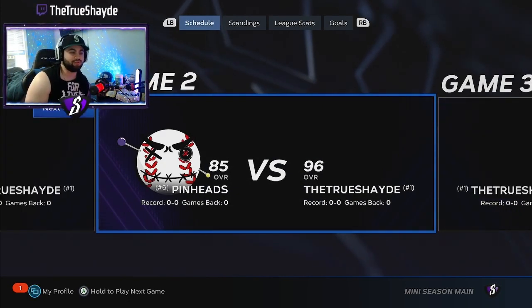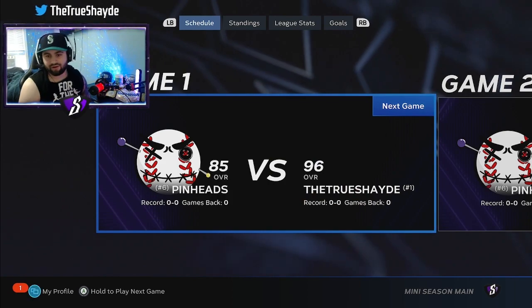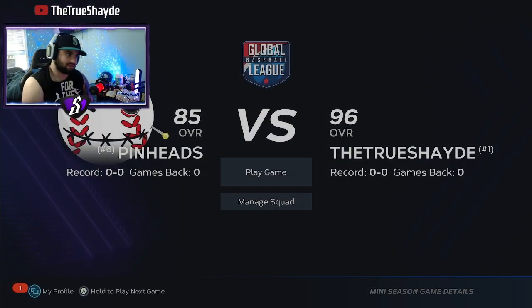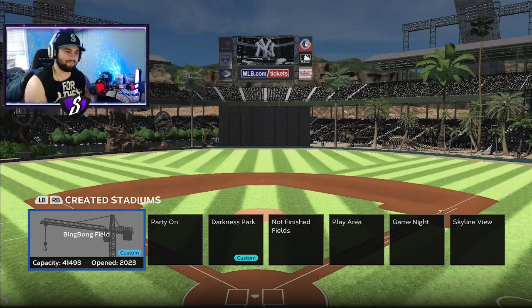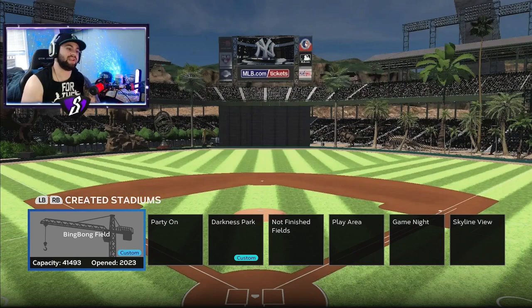Start a new Mini Season and make sure you are the home team. In the first two games you really should only need two games to do this — sometimes I've gotten lucky and gotten four bases in one game. Put it on Rookie so you can hit home runs well. Go to the Vault if you're on a next-gen console and download a custom field — shout out to Scan for the Bing Bong field — one with max elevation, small walls, and a short infield so you can just mash home runs.